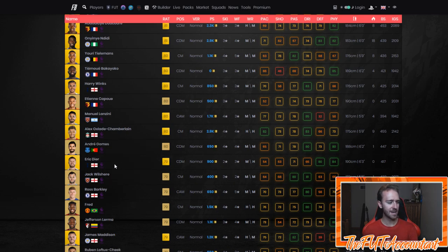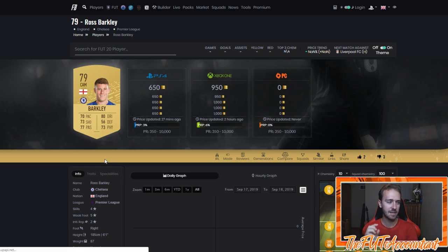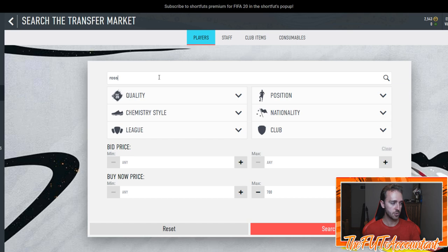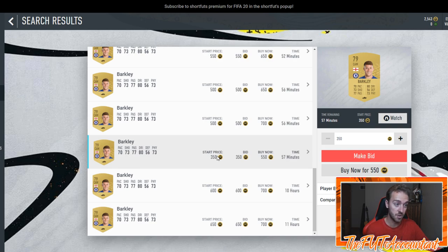You're going to want to look at non-rares, especially if you have 2,000 coins or less. For example, Ross Barkley — a fairly usable card, good for SBCs, four-star skills, five-star weak foot. Footbin says he's going for 650 coins. On the transfer market he's listed at 550, so you could buy that and list it for 650-700. The only way cards are entering the game right now is through advanced SBCs or pre-order pack openings.